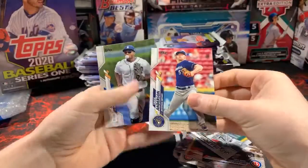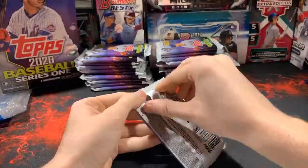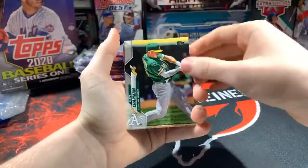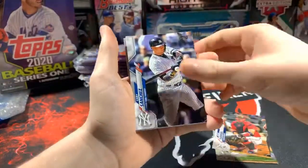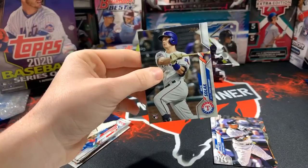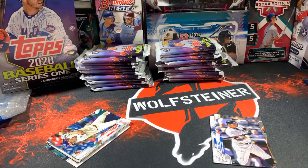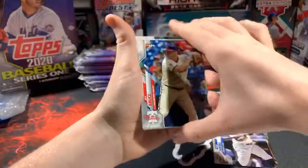Christian Stewart and Chase Anderson. We still have tons of packs to go, we're just getting started. What I like about these hobbies and jumbos is there's non-stop cards — 200-300 cards per box, it's ridiculous. Matt Chapman, nice Tyler Flowers for the Braves, Gary Sanchez, oh nice Nick Solak rookie card! Let's go — into the Texas Rangers, going to Joe. Very nice Nick Solak, I totally forgot he was in this product.